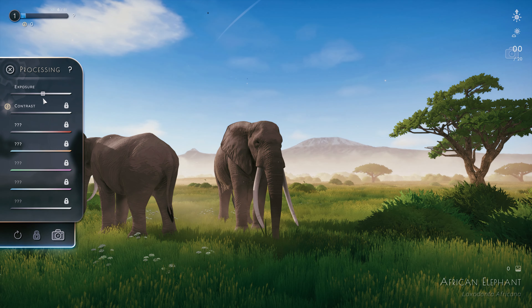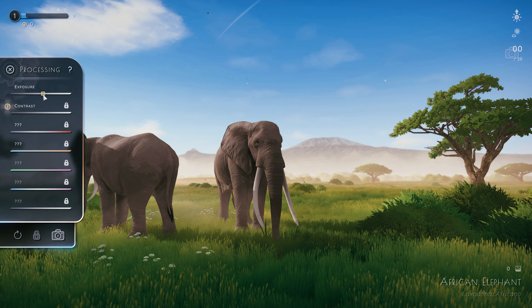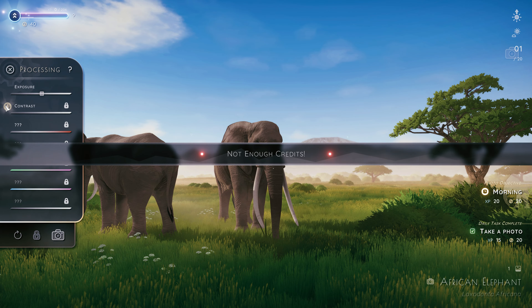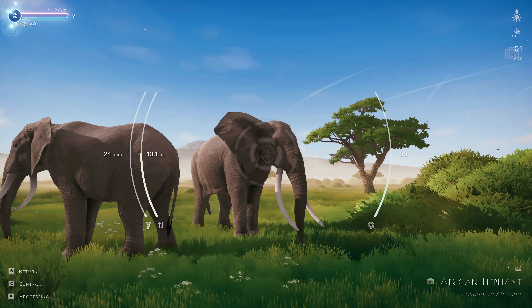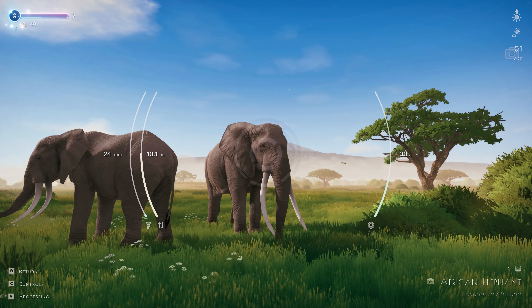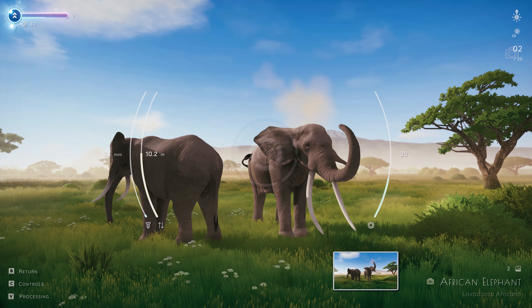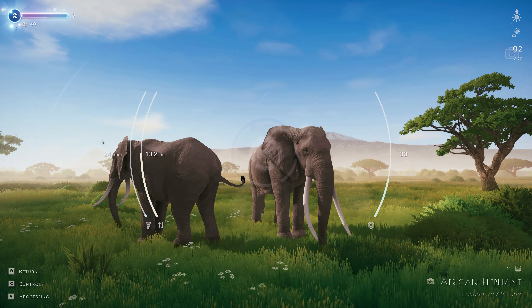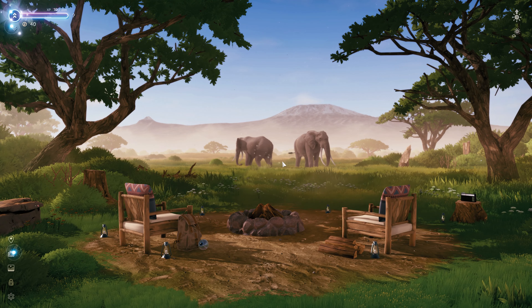Okay, exposure — so we can reduce exposure. That's all we can do, we can only adjust exposure. But we can unlock contrast — we need more credits to unlock contrast. I think we'll do exposure right here. Not enough credits though, that's okay. I hope they move around a little more. Is there a way to cycle animals? Oh, that's so cool, but I'm gonna wait until they get in a better position — I want them to be next to each other.